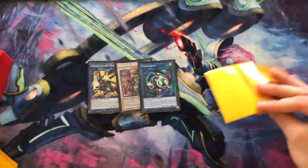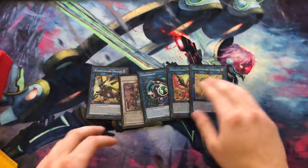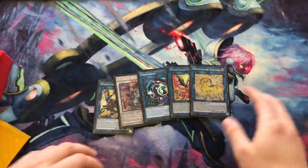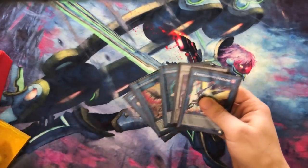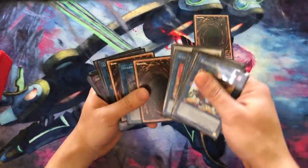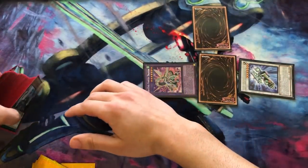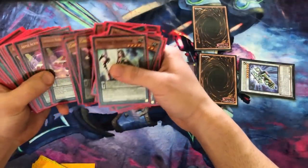Instead of random rank fours that do nothing, you put in the Nightmare package — for some reason no one plays it, and I don't understand why. I'd love to put in Cerberus but there's no space; I side it against Thunder Dragons. I wanted this video to be under 15 minutes. The end board always has the Heretic Link, Hot Red Dragon Archfiend, Dragster, and then Jackal or Endymion depending on your choice — that's the basic board.